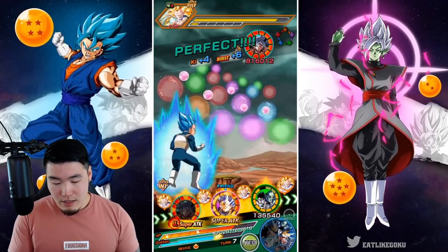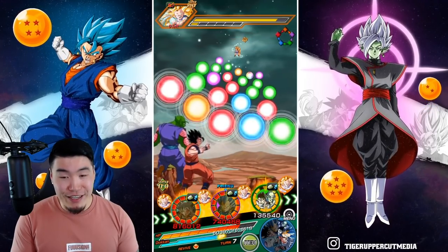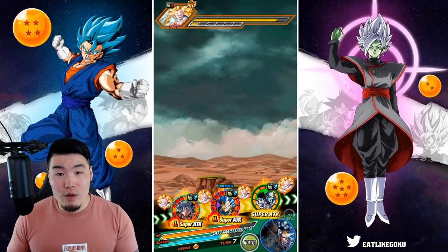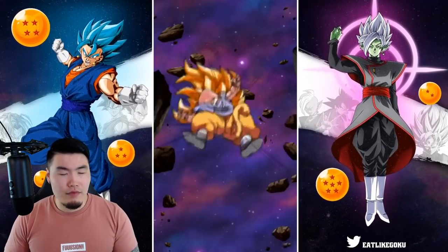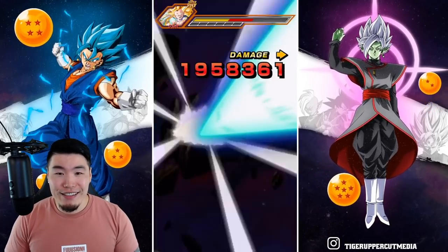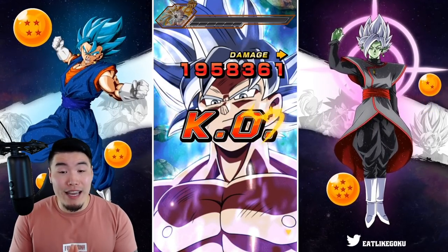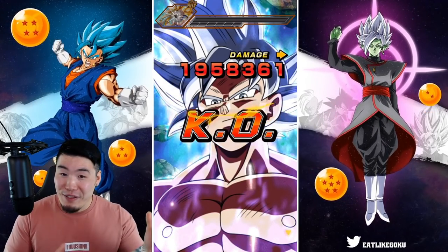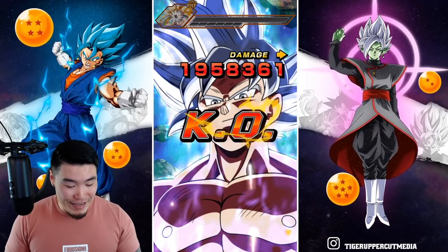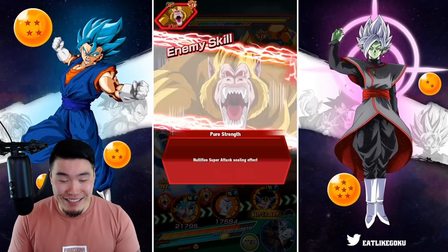I'm going to put the AGL UI in the front — 193,000 defense, pretty good. He also gets an additional 30% defense after he dodges, so it should be up to like 250k or so. There goes Super Saiyan 3 Goku, and look at that KO screen! Both the Goku and Vegeta — their KO screens are so awesome.